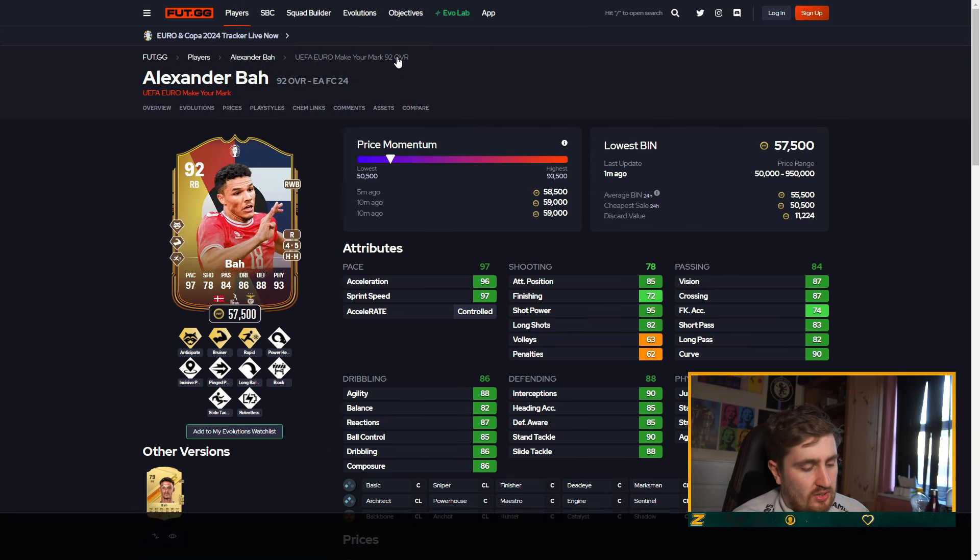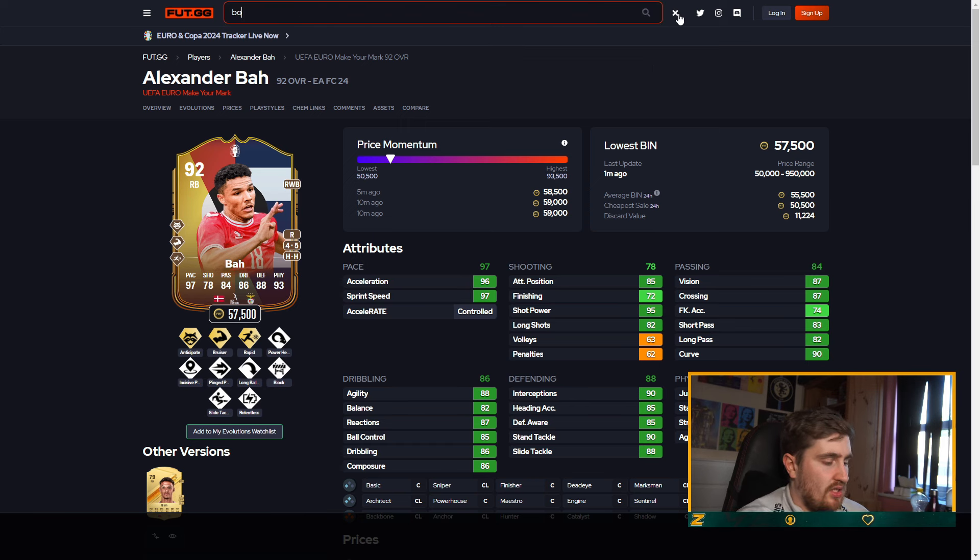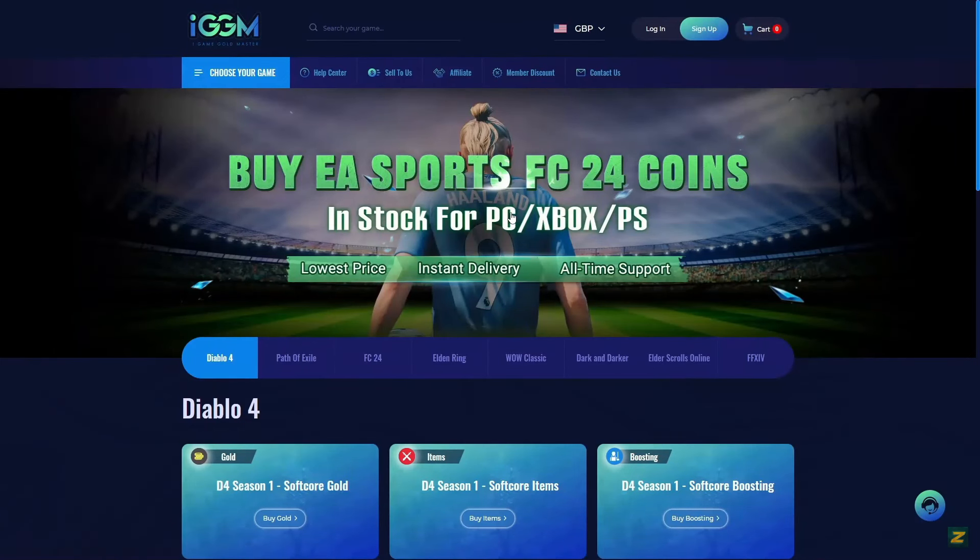57,000 coins — not a terrible price considering how good these cards will be. Already has Anticipate, Rapid's pretty nice, passing is a bit bad, defending is okay, dribbling's a bit low. I'm going to go C tier — I don't think he's that specialist. Part of his textbook though. Okay, here we are with Bosanek.